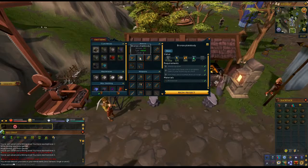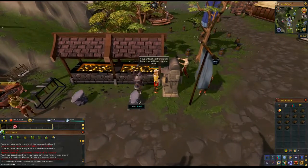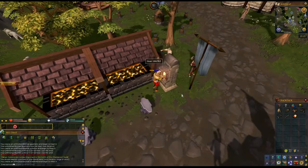Now click over to the forge which is just east of you, and select which gear you want to make first. Then craft the kite.